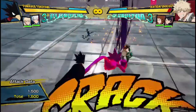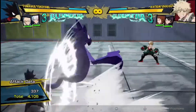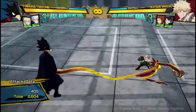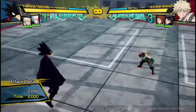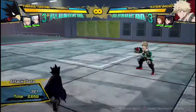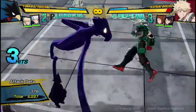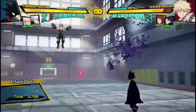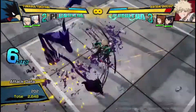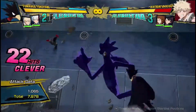That works off of almost anything — off your air red attack, off your yellow attack if you see it's probably going to hit you can dash in, or even off your air yellow attack. If you do get two hits of this string accidentally — which happens online due to input delay — I do a dash cancel and then go into this to get some damage, even though it's costing me a meter. You don't really want to be dash canceling with Tokoyami if you're not going to get some decent damage for it.